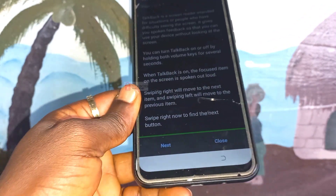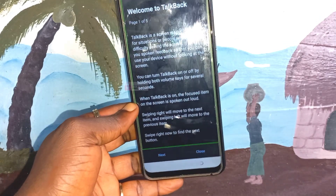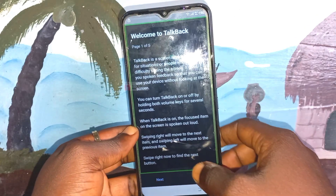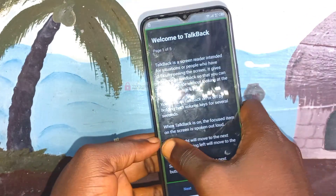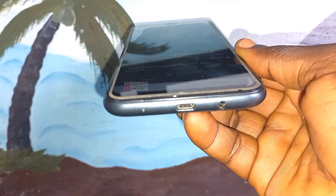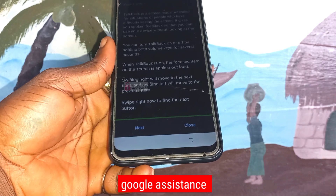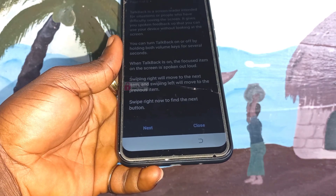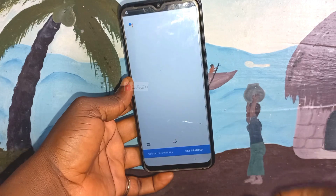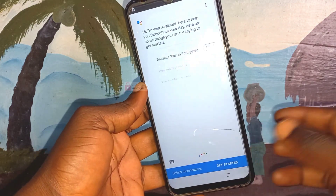The only problem you may have here is if Google Assistant can't recognize your voice very well. If you try it once and it doesn't work, try again — say 'Google Assistant' multiple times. Sometimes you have to say it many times before it recognizes your voice, so just keep trying until it does.